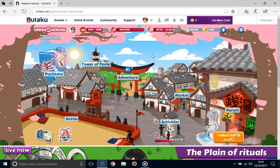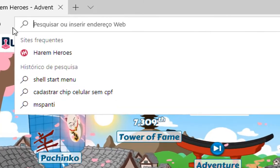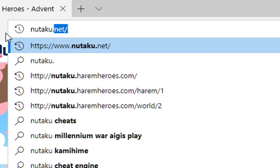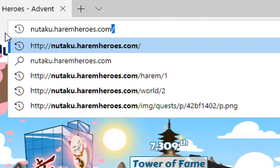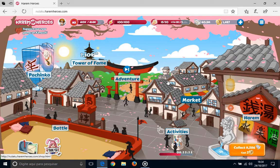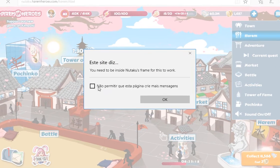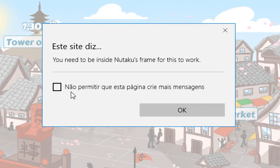That message states that you have to be in the notaku frame. So to play in full screen, you first login into notaku.net, open the game, then you type in the address bar notaku.haremheroes.com and press enter. Now it is saying you need to be inside the notaku frame for this to work — click ok. Now switch to one of these options to make the message appear again, and now you have the option to block the messages.